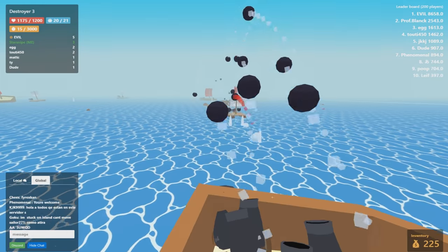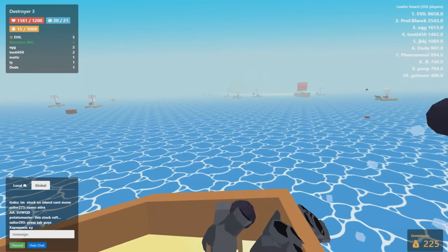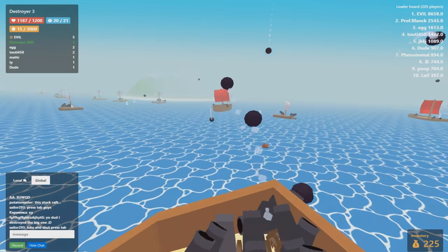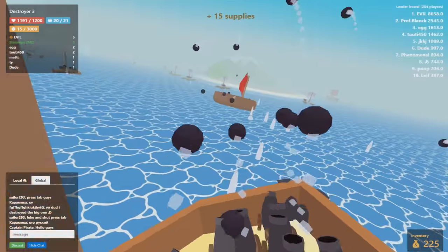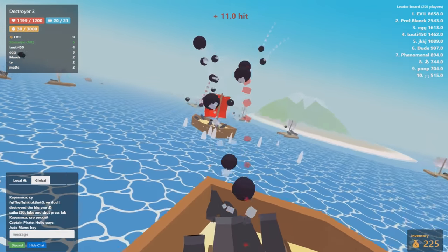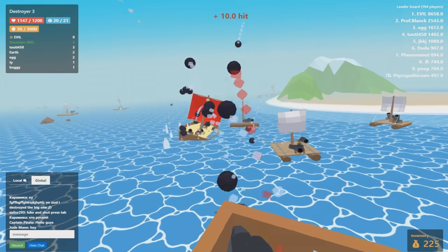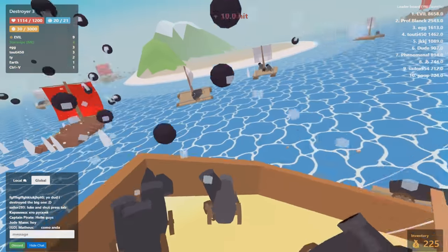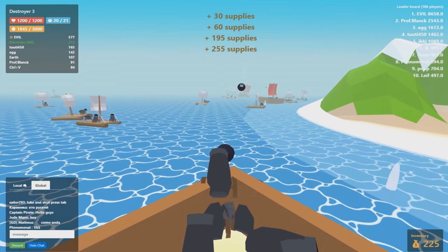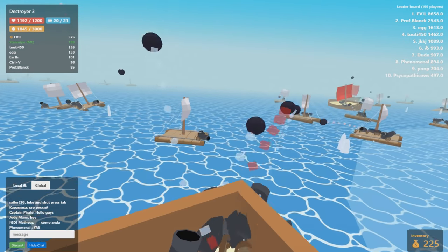That guy is having a very bad day — there's 20 cannonballs behind him. I want to find the big guy and take him on — everyone should fear us. I just realized about IO games: literally every single IO game is about fearing the bigger player. In mope.io it's the stronger animal you have to fear. We have so many cannons up front — it's the larger thing you have to fear.